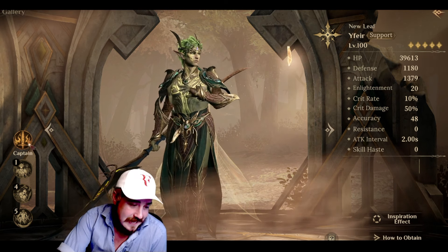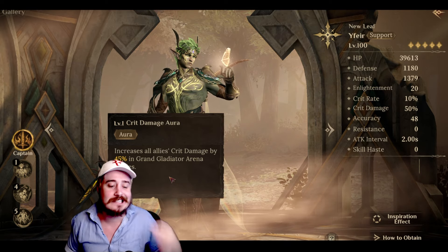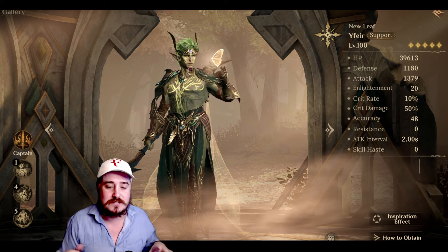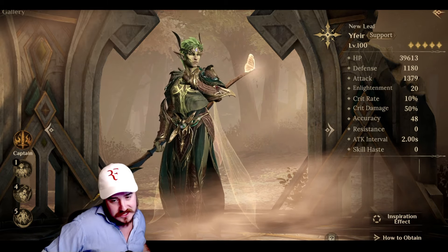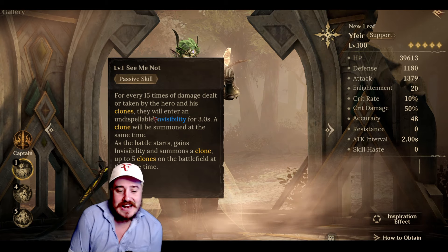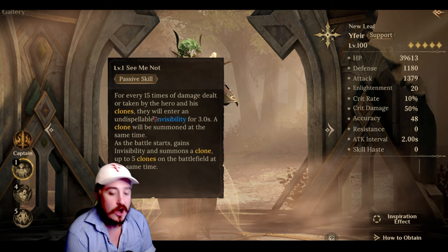The guy loves butterflies, so we've known that for a long time. Let's go to the captain skill here — a crit damage aura for Grand Gladiator Arena. The ones so obviously pointed towards PvP and Grand Gladiator Arena are rarely my favorites. But crit damage aura makes me think we've got a DPS — kind of, if not a DPS himself. Maybe he's a beautiful buffer or support hero alongside your DPSers. For every 15 times damage is dealt or taken by the hero and his clones — ooh, da boy got clones! — they will enter an undispellable invisibility for three seconds. A clone will be summoned at the same time. As the battle starts, gains invisibility and summons a clone, up to five clones on the battlefield at the same time.